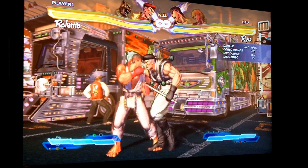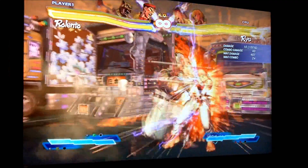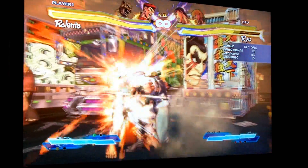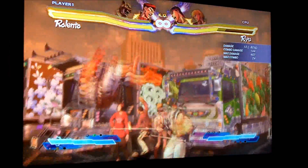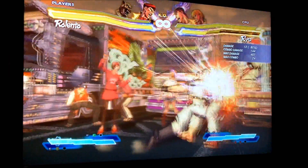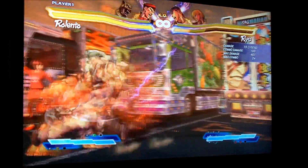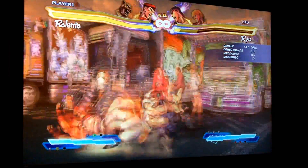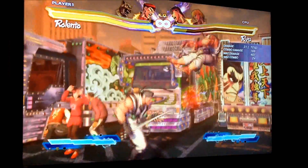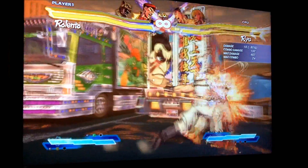Also, sometimes after doing just a normal Raka, you can do a standing jab and a sweep. It's inconsistent though, because sometimes it works and sometimes it whiffs. It only gives you 9 extra damage, which is really nothing. Against bigger hitbox characters like Sagat, I don't think it even whiffs, but it's still not really worth it — just worth mentioning.